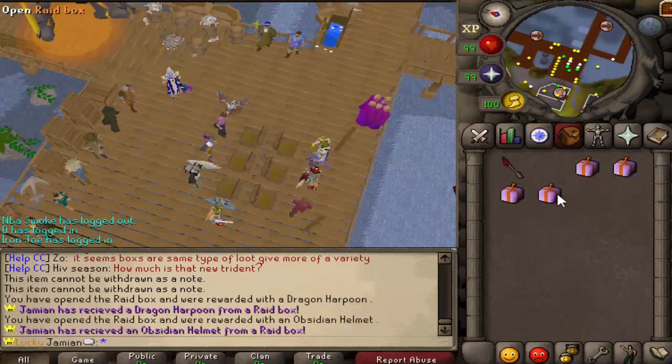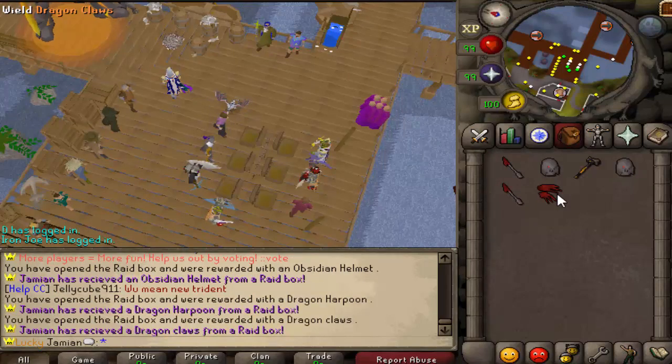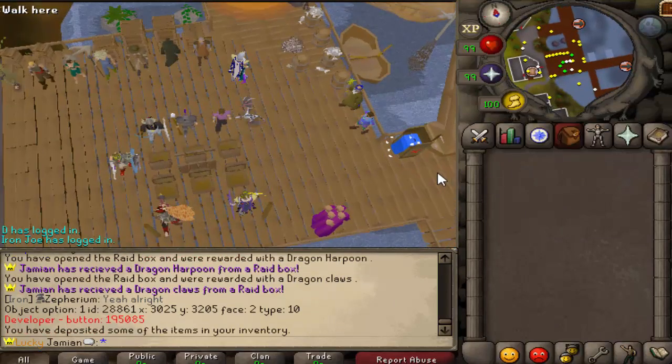Let's open up these six raid boxes and see what we get — maybe we can snipe a twisted bow. We got a dragon harpoon. That is just awful. That is absolutely awful.